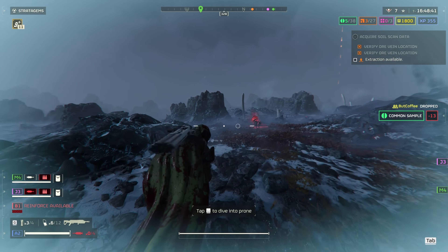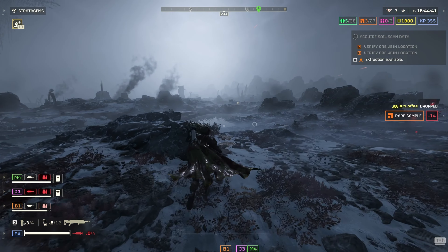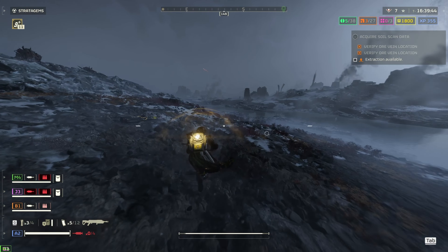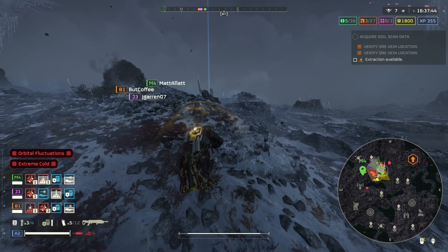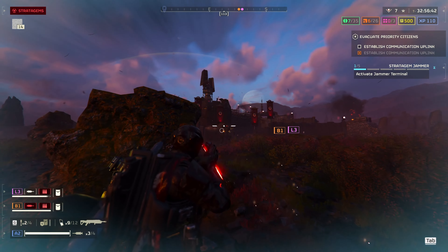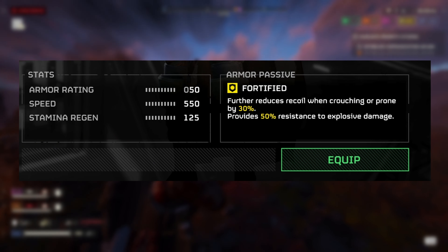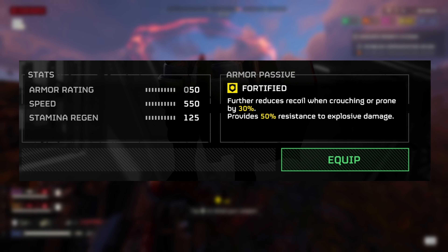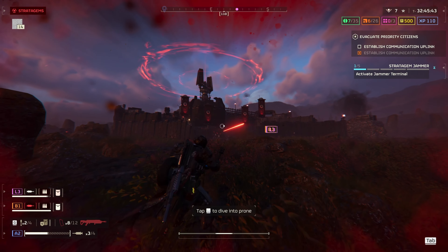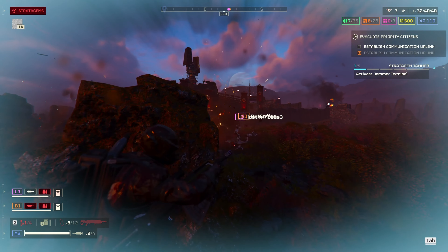I'm absolutely obsessed with light armor — the speed you get is so much more useful than the damage mitigation. However, one main suggestion is to try running armor with the fortified passive, which gives you 50% explosive resistance. It's tremendously useful for tanking missiles and turret towers. On top of the shield backpack, this makes you feel a bit overpowered against the bots.